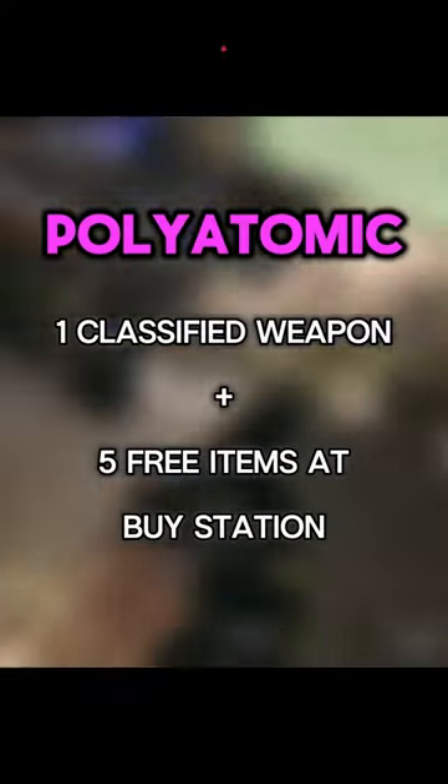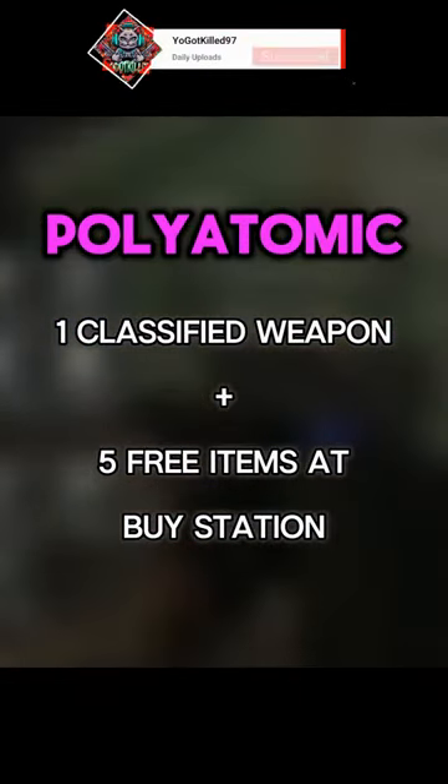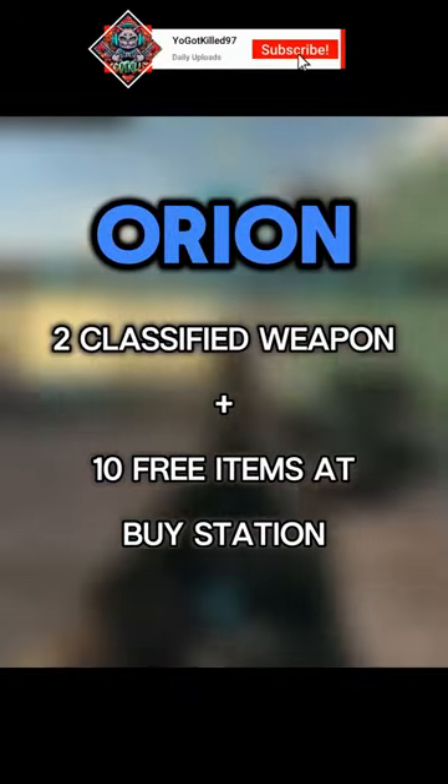Platinum also includes a random epic field upgrade and a random killstreak. Polyatomic gives you one classified weapon with extra attachments and 5 free items at the buy station. And finally, Orion gives you 2 classified weapons and 10 free items at the buy station, for a better chance at getting a higher tier keycard.